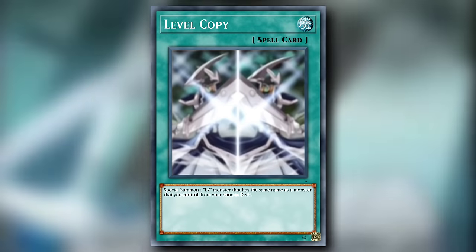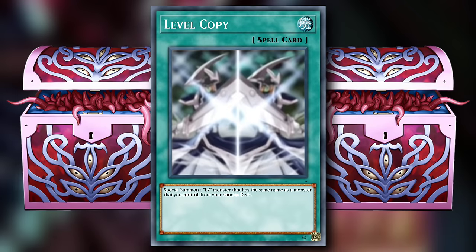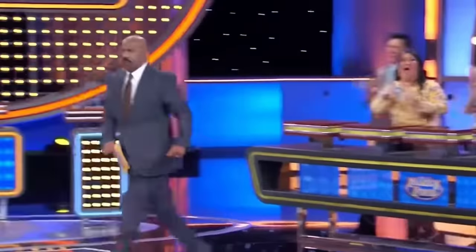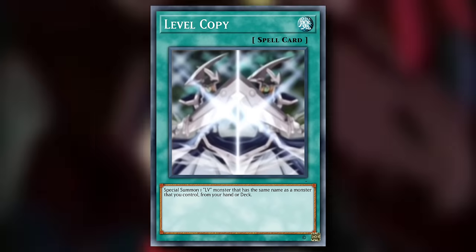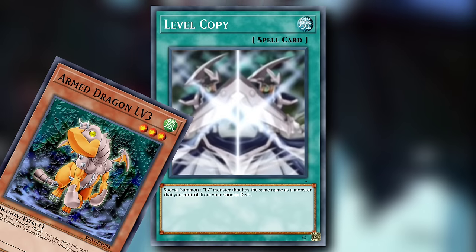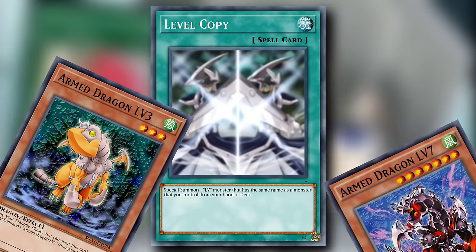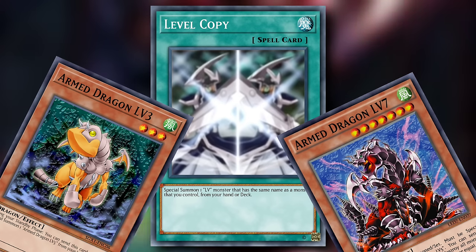Level Copy is a normal spell card that special summons one LV monster that has the same name as a monster that you control from your hand or deck. The only improvement I could make to this is making it a quick play so that you could turbo out a low-level LV monster that can level up during the standby phase, like the Chaz signature Arm Dragon Level 3. I would say ignore the summoning conditions so you can easily get to your higher levels, but that probably would have been a bit too powerful for the time.